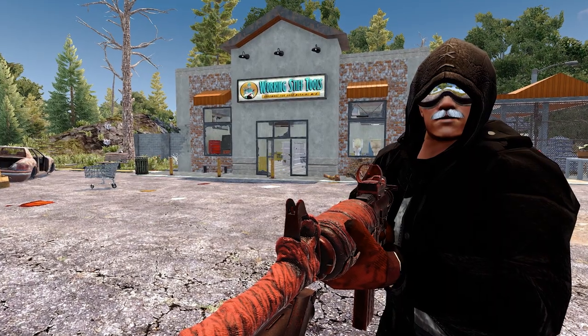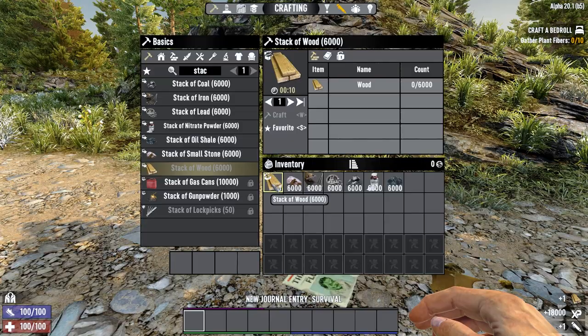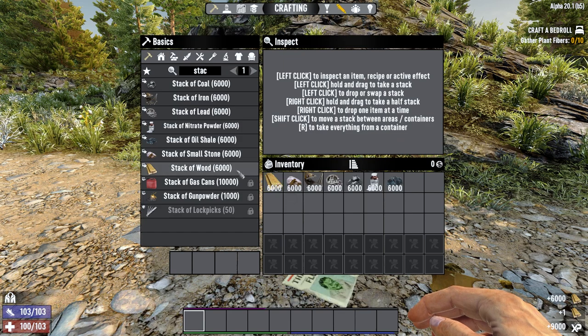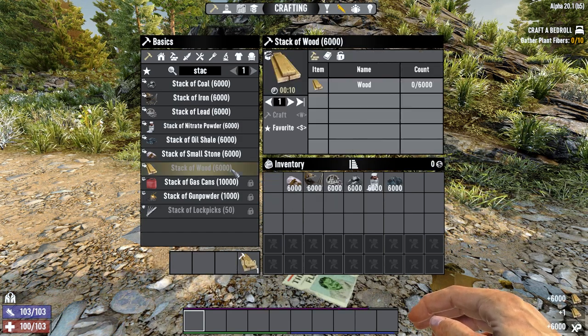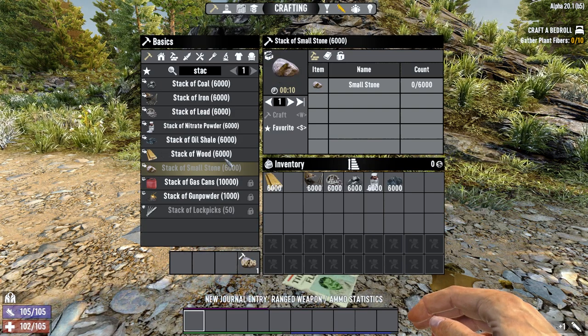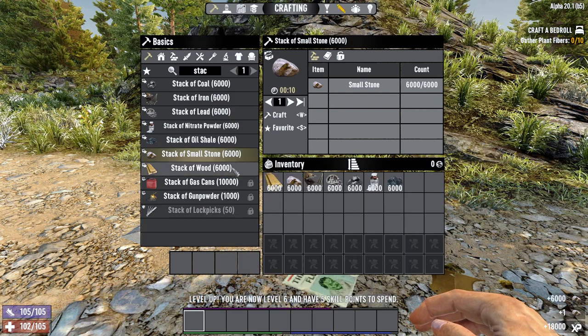There must be a catch, right? Well, yeah. For each time you do this with a certain resource, the amount of XP goes down. So if I unpack this stack and stack it back up again, you'll see that I get less XP, and then if I do it again, I'll get even less. But this is where the other stacks of resources come in — each resource is tracked independently, so once you're basically getting no XP from wood stacks, you can just move on to stone, then iron, etc.